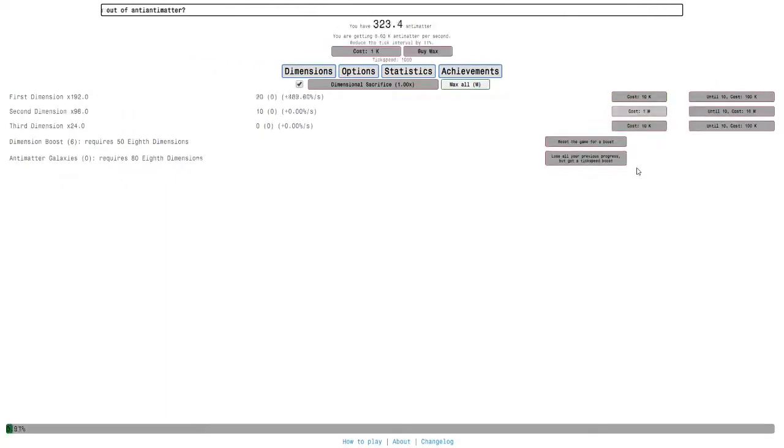Hi guys, welcome back to Antimatter Dimensions. Before I do my normal routine, I just want to show you something because I have six dimension boosts. Here's a trick: you see this max all button? Basically if I buy one first dimension then hold the M key, I can just progress quickly like this - I'm already at 10 million, and I basically just said like one sentence and now I'm up to a billion.